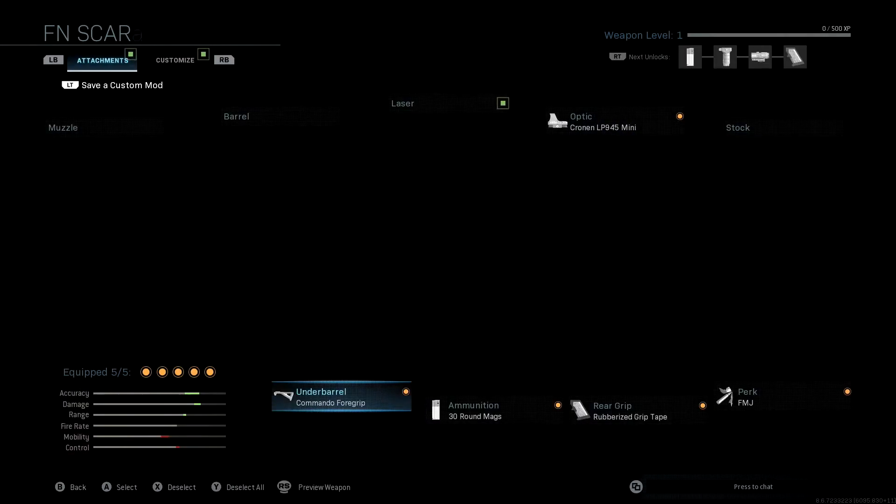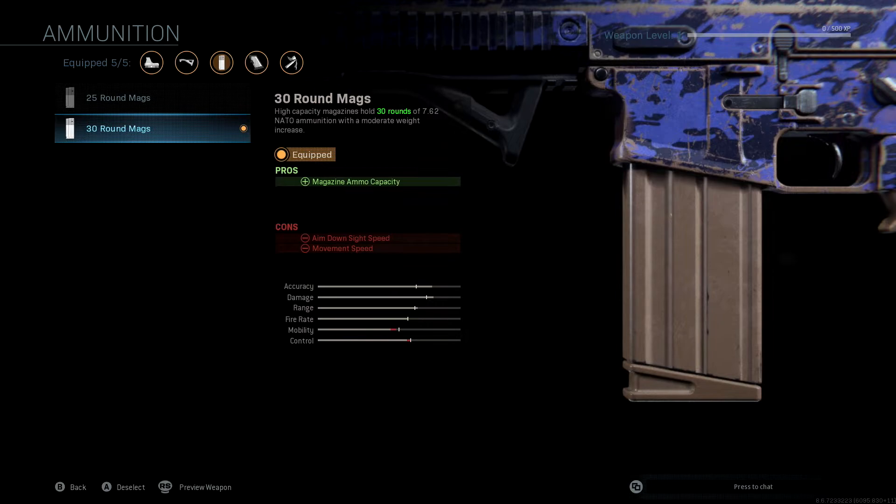Under ammunition we're going to be running the 30 round mags, and the reason for that is because there's not a lot of ammunition in each magazine. So it's nice to have 30 round mags so that if you get in gunfights where there's more than one person, you can actually take out both people.